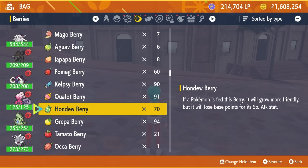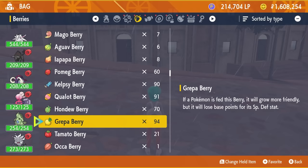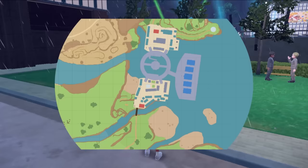The Qualot Berry reduces Defense by 10, Hondew reduces Special Attack, Grepa reduces Special Defense, and the Tamato Berry reduces Speed by 10. These are really useful items — I'd recommend going out and getting a bunch of them, as they are easily available as item drops around the region.